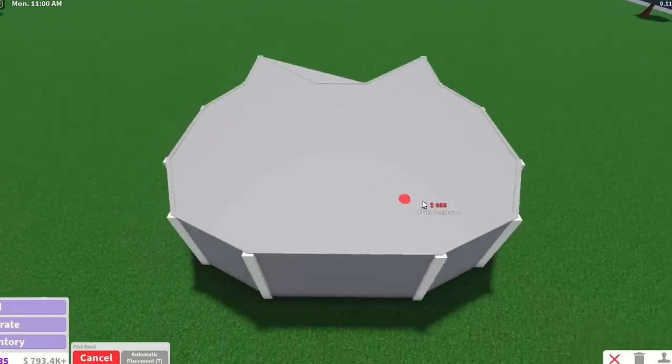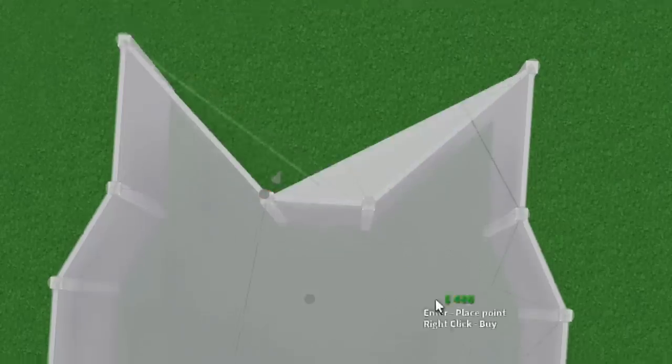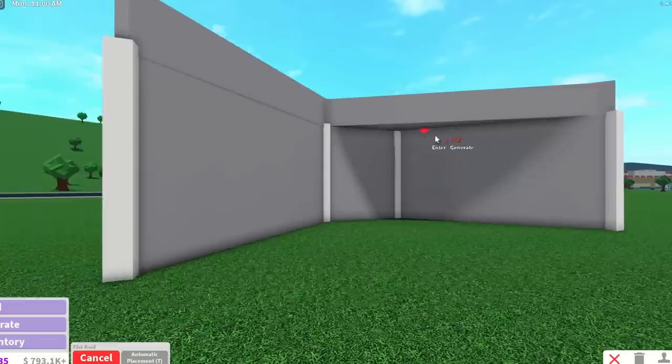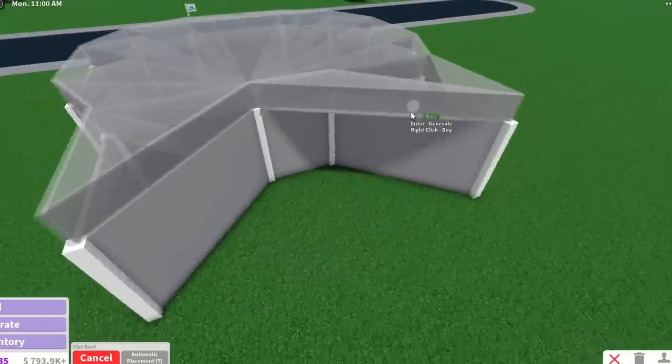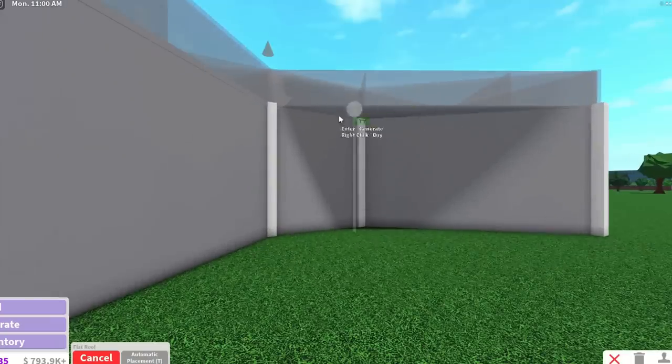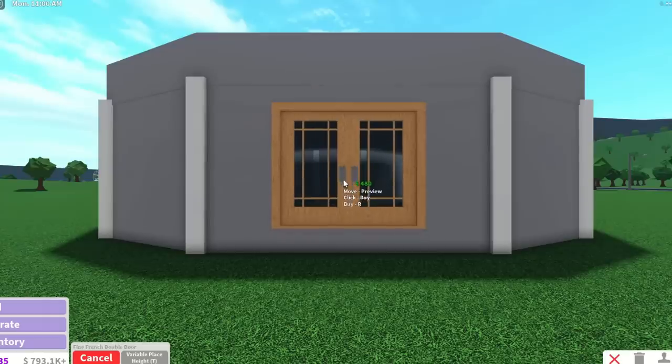I'm going to go for a flat roof because we want to highlight the shape. It's doing a little glitchy thing — I'm not going to do automatic placement because it's a little glitchy when I do that. For some reason it thinks there's a wall over here but there isn't. I want a fine French double door — I want this one.